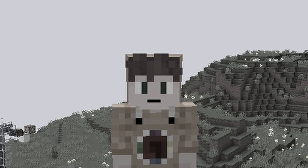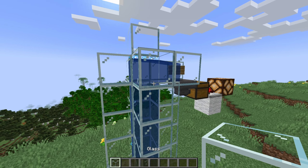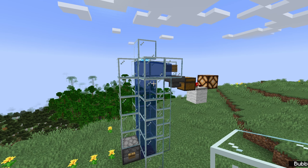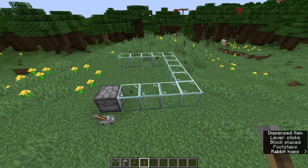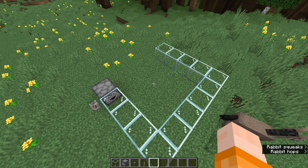Rather than droppers and hoppers, this data pack takes any sort of glass and turns it into an item tube. I'll show you what I mean — I've set up a dropper pointing into a path of glass, and if I activate the dropper, you will see the item just flies through. Look at the speed on that.